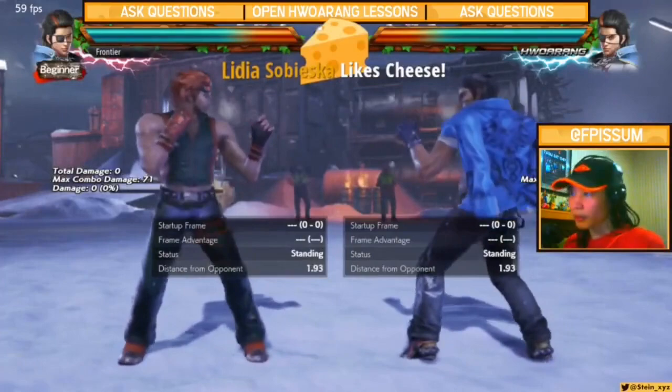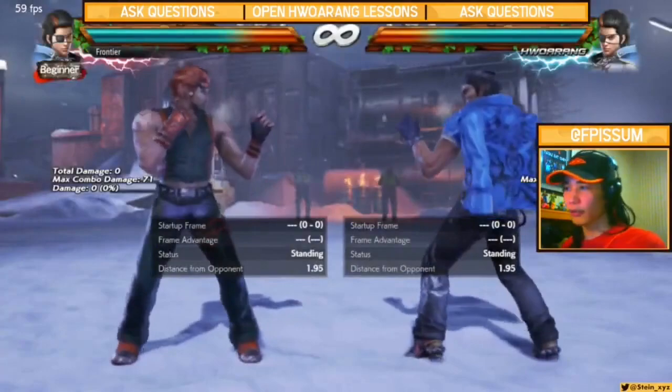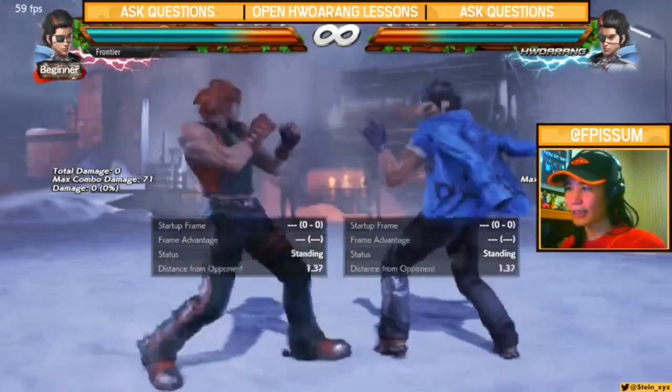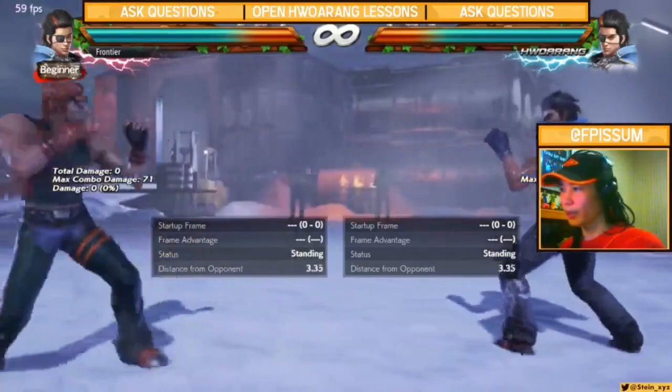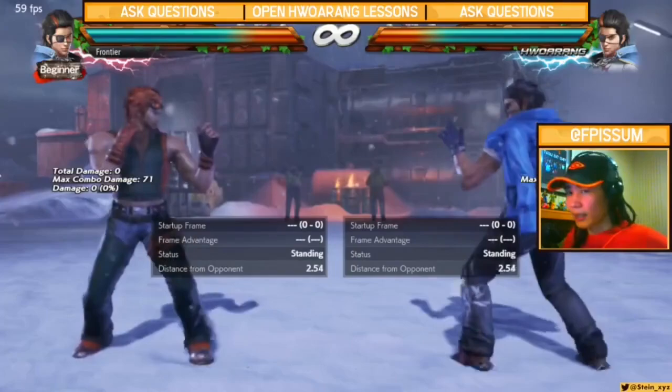The next Hoang playstyle is neutral. Neutral Hoang operates at a middle range — not right in your face like offensive, but somewhere they can go in or go out, keeping both options available. Offensive Hoang wants to be mostly in your face; neutral Hoang sits at ranges where offense and defense are both accessible.